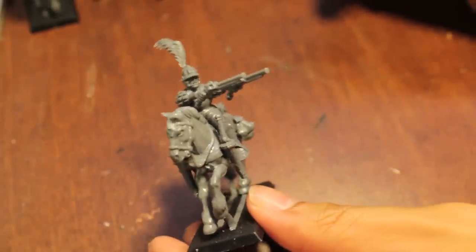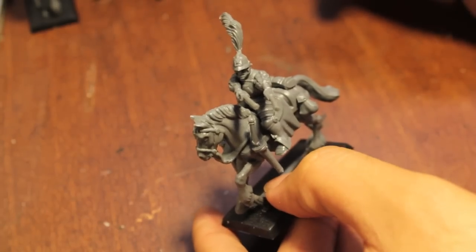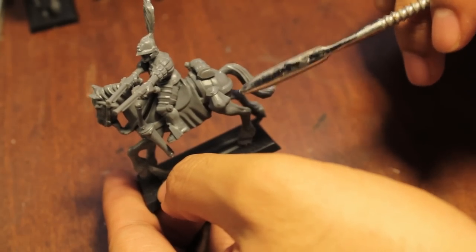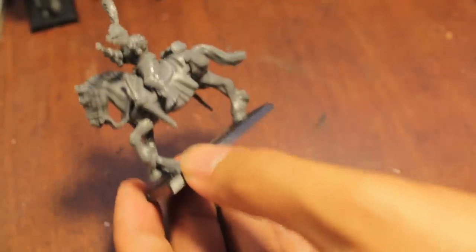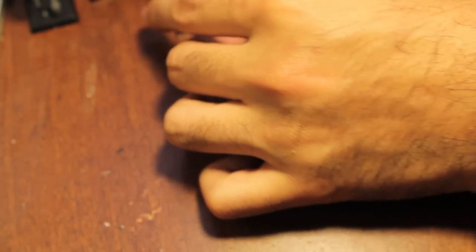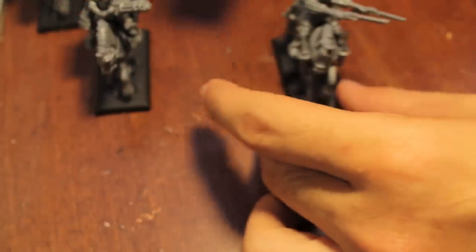Finally, there's this impetuous young blood who's aiming off to the side — kapow kapow kapow — two pistols, a sword, sleeping bag, and a little pouch with what looks like cannonballs, or maybe apples for his horse that he loves so much. Let me just line these guys up.